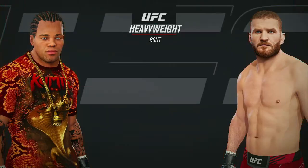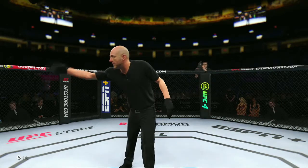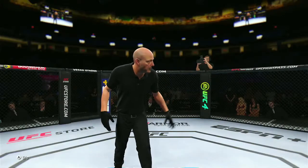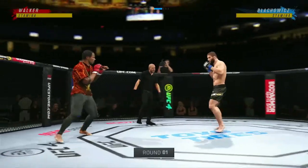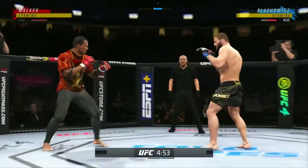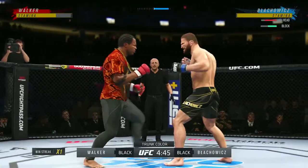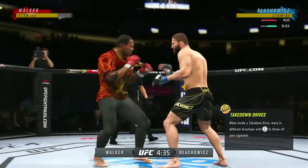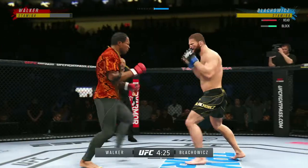Coming up next, it's a UFC light heavyweight division collision. Alright, so now we're going up against the light heavyweight champion. Let's see how we succeed through this one. Maybe we'll actually get knocked out. Crowd getting excited as this fight gets underway. He knows where the fight needs to be. He's good at his blocking, he knows what he needs to do in order to be successful.